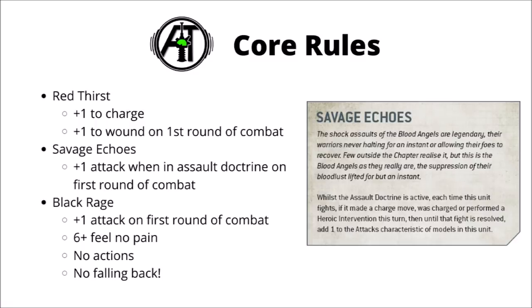Finally, we have Black Rage in its new form. It's now plus one attack on the first round of combat, just like the other two buffs, rather than being only if you charged. You also get a very nice 6-plus Feel No Pain, which is particularly good on two-wound infantry, though the ability does come with trade-offs: you can't do any actions, and you can't choose to fall back once you're in combat. These make Death Company just a little bit less attractive than Sanguinary Guard right now.